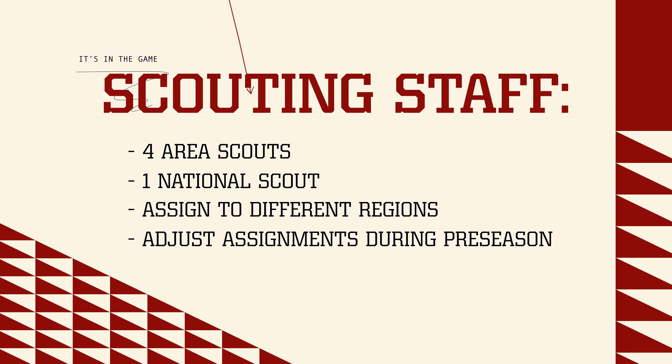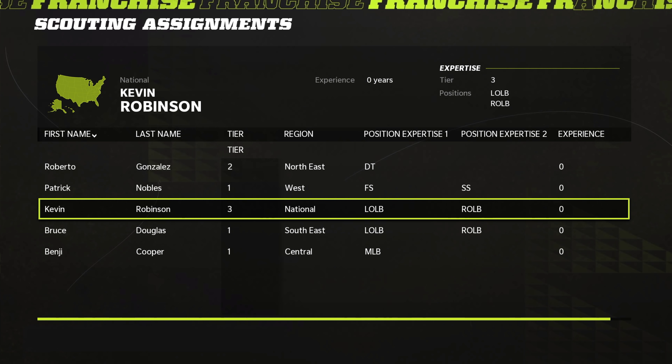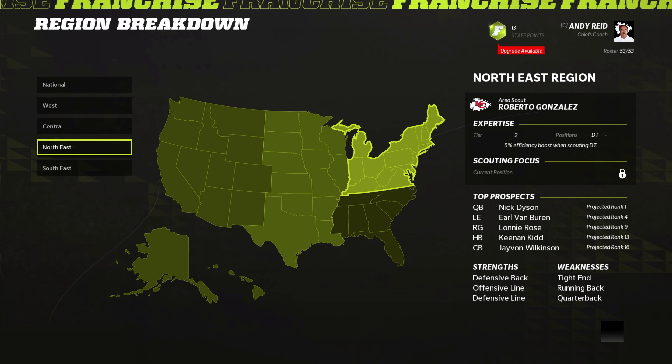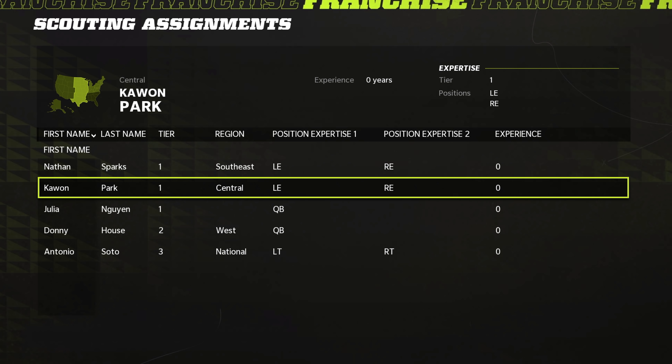First up, let's check out the scouting staff. In week one you can hire, fire, and assign your five scouts to four regions of the map and determine who will be your national scout. You can conduct all of this through the scouts tab.